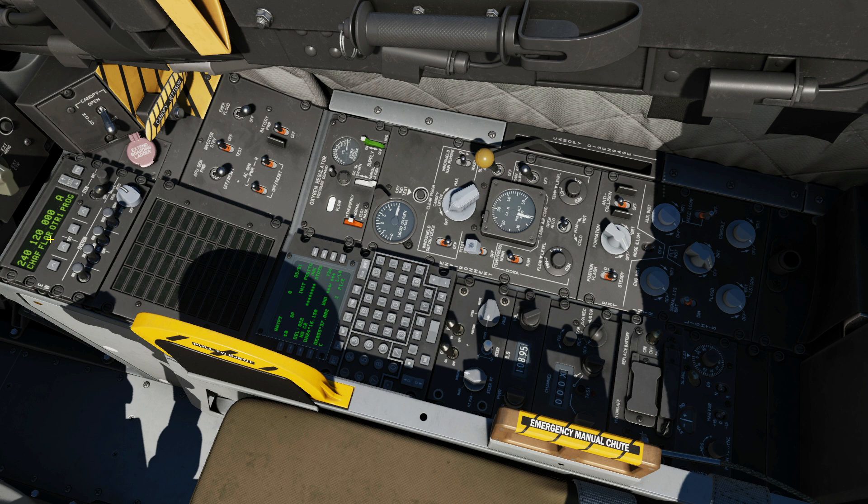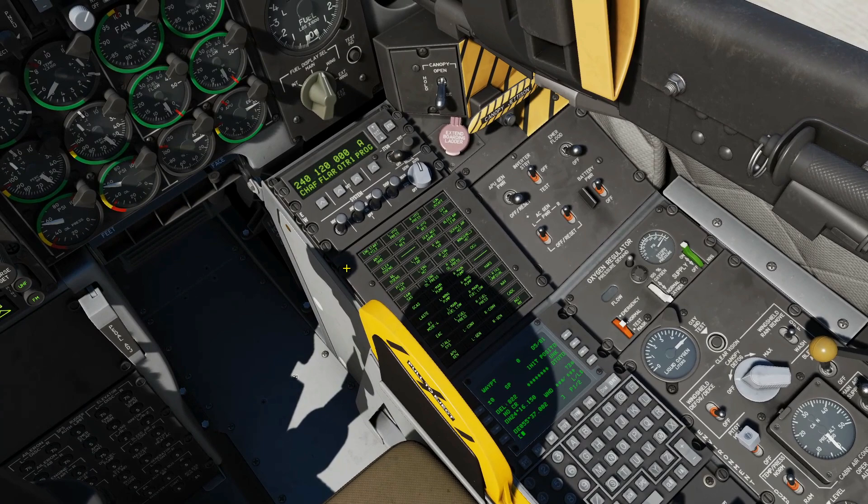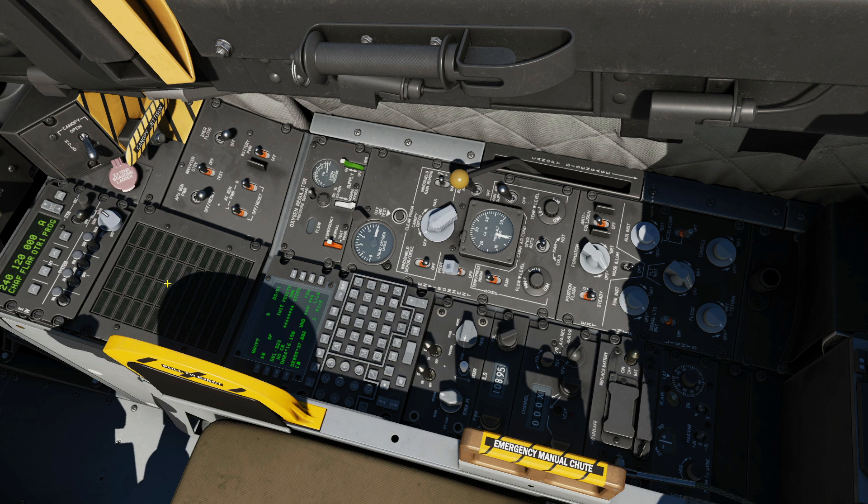Next is our caution light panel. If we need a caution about anything — like you've forgotten to do something on your startup or your canopy is left open — we're going to get a light here. Also, a bit like an RWR, we'll know which are the newest problems on the caution panel because they will flash until the master caution button is reset, at which point they'll go solid.